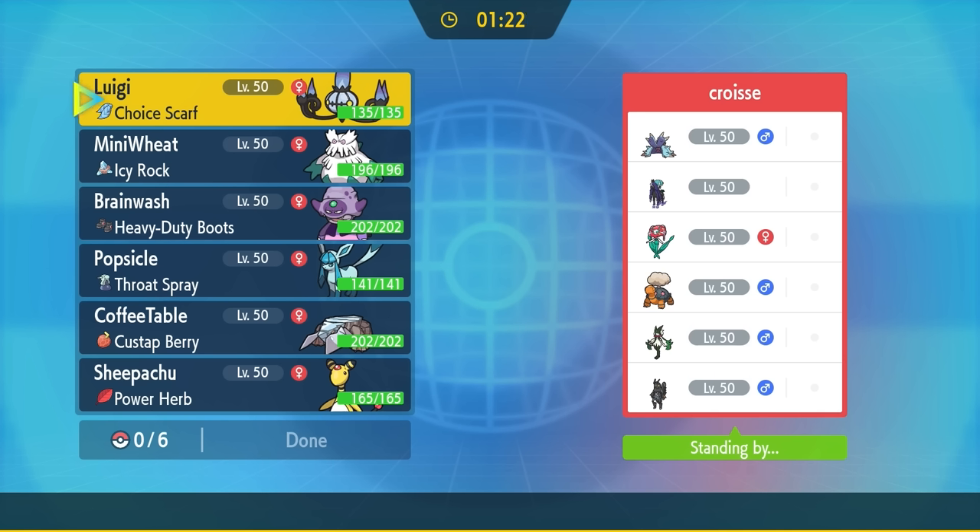It's a risky play since they could switch back out Pelipper and make it rain again. The Rain is really helping their win condition being Basculegion. If maybe I can run them out of turns — at least I can bring in Glaceon, survive the Stealth Rock, and they're kind of checkmated. I can go for Freeze Dry and I'm faster now. Freeze Dry takes care of Pelipper, and now they're down to three Pokémon. They have Basculegion, Garganacl, and Indeedee in the back.